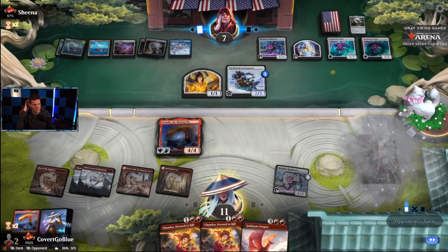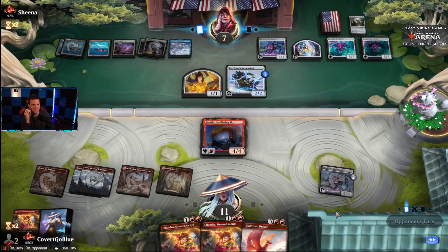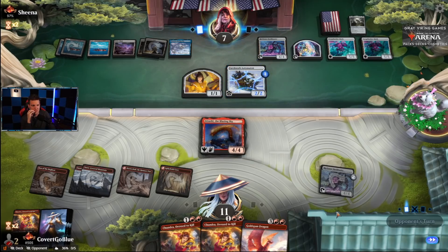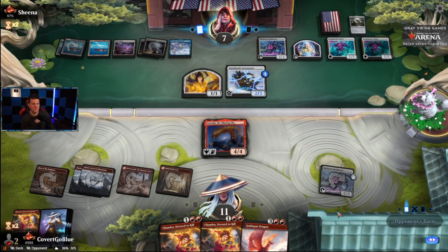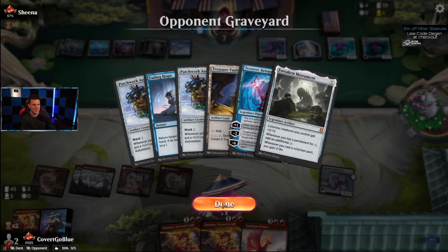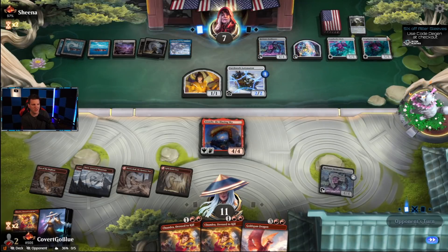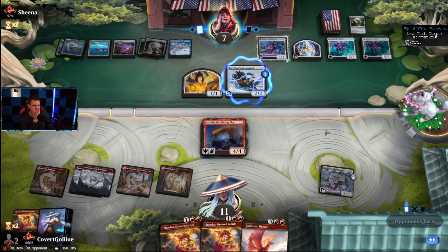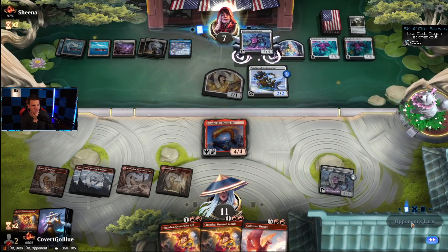Chandra — awesome, absolutely awesome! They must have something to bounce this. Maybe they can't bounce and counter — we saw Fading Hope, and I think Fading Hope in this deck works because it's got a very aggressive slant. Not to mention they're mono blue, they don't have a lot of choices. Okay, we're crewing.